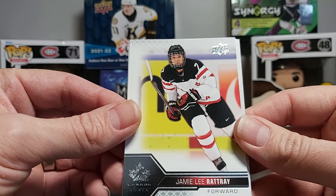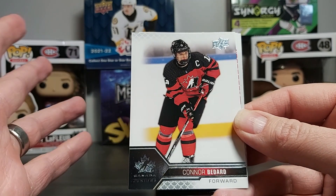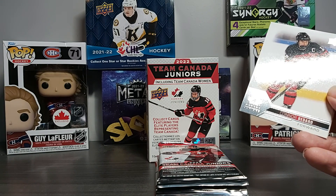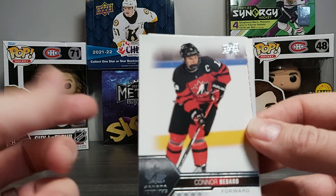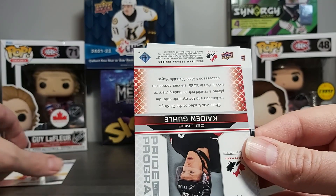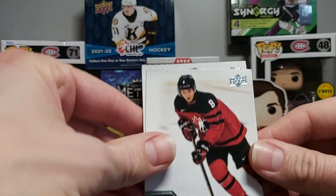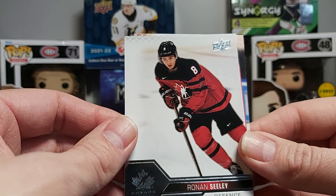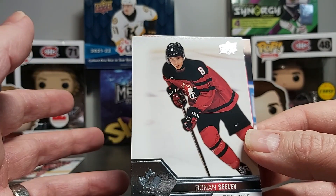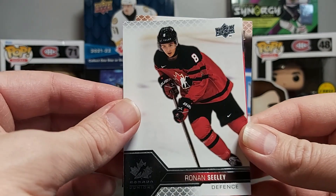We have Jamie Lee Rattray and Conor Bedard. Most of his base cards are selling for about $25 and up. At your local card shop this blaster will cost you around $32 plus tax, so getting one of his cards in one of the packs basically almost pays for the blaster — that's not bad. Most breakers are seeing that those cards don't hold their value much, so if you're collecting, you could get the cards later at a lower price. Right now people are paying way more than they really should.